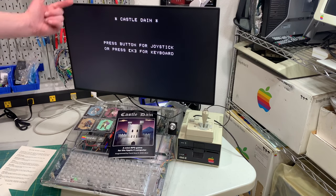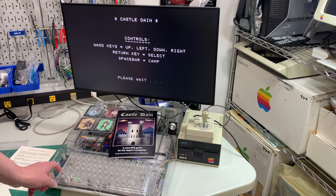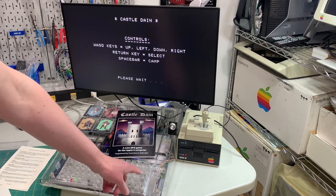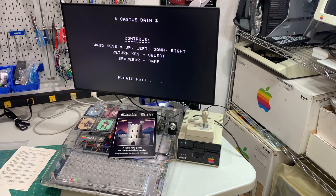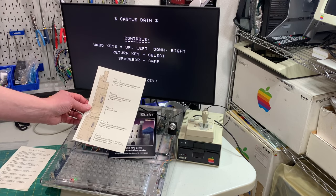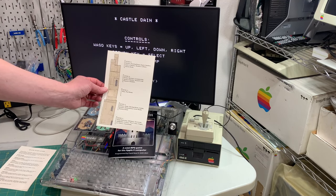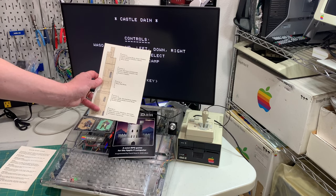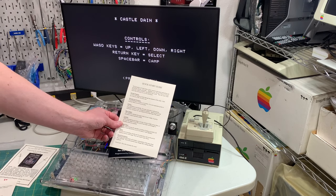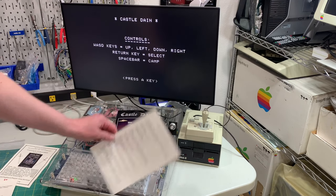It starts up and says 'Press button for joystick or press K for keyboard' — I'll just do K for keyboard for now. Here are some helpful controls: W, A, S, D for up, left, down, and right as expected. Return key to select, spacebar to camp — that seems pretty straightforward. The object of the game is to explore a castle with five levels. The physical copy comes with a helpful map which tells you what's on each level. Presumably you start at level one — the statue entryway — and make your way up to the top. There's also a quick start guide covering your character attributes, how to save the game, and how to fight in combat.